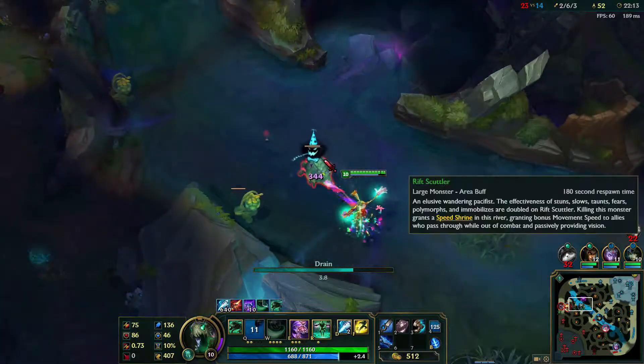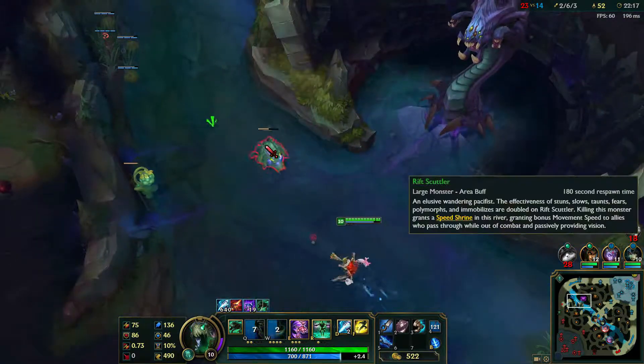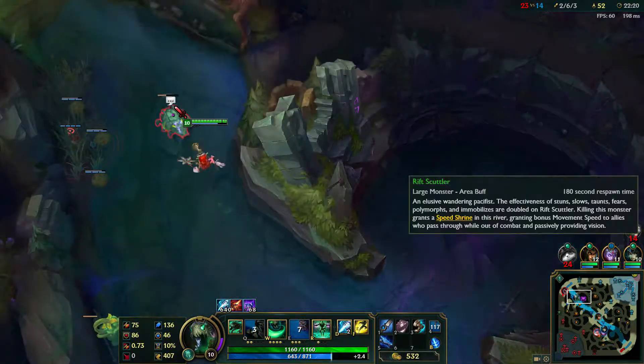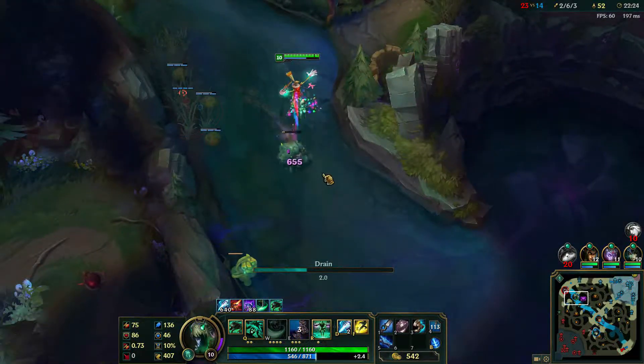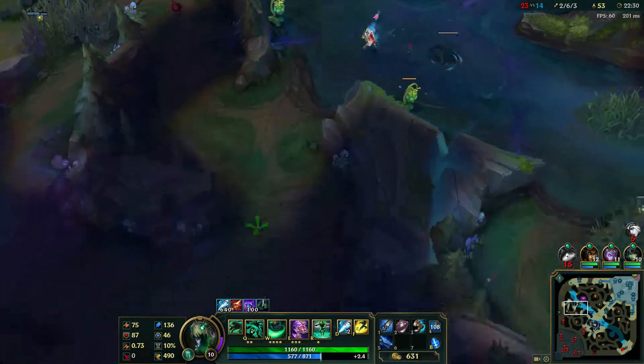An honorable mention is the Scuttlecrab. This little guy patrols both sides of the river — one close to the Dragonspawn and one for the Baron Pit. They don't fight back, but can dash away and are difficult and frustrating to kill. But after slaying the mighty crab, the attacker is rewarded with some help and gains vision for the team for a short time.